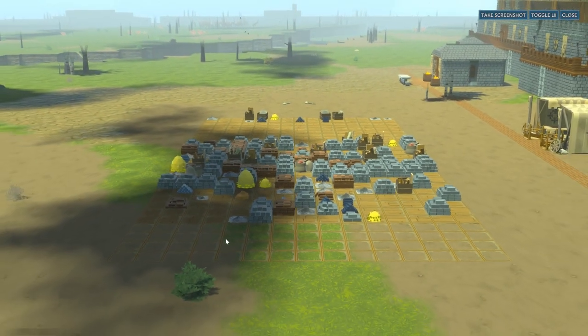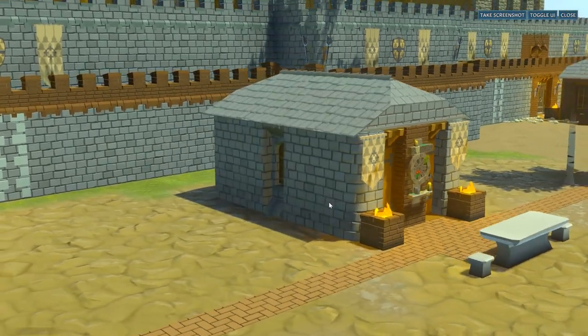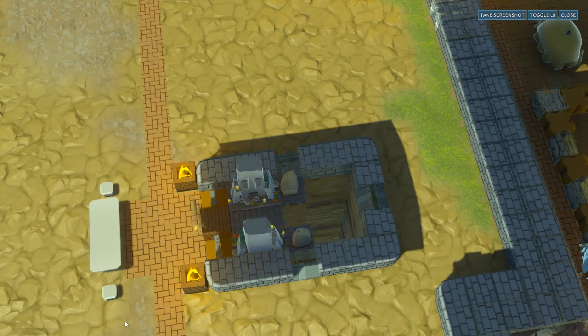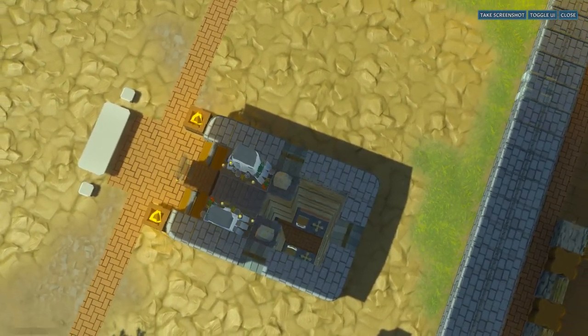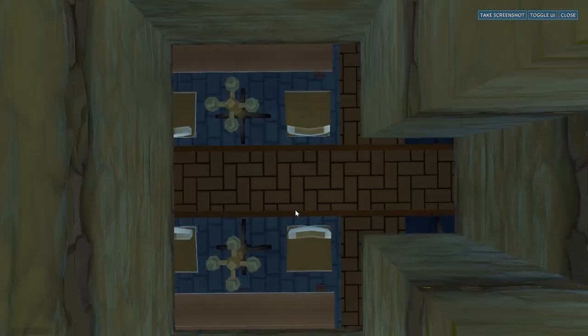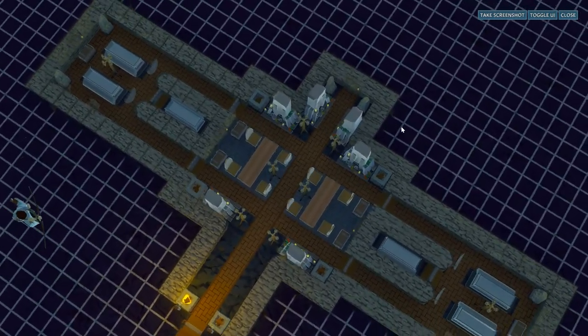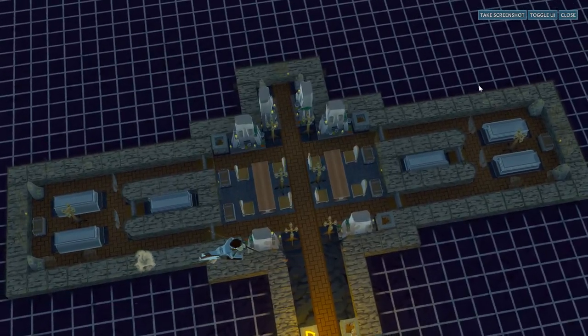Between the two entrances there seems to be a small chapel of sorts and the outside looks very regular, but the inside is anything but. There is a deep hole in it and if we take the direct path down we find ourselves in what looks like a full-on crypt slash church many levels below the ground.